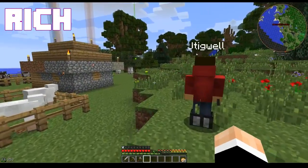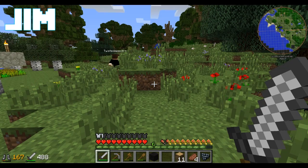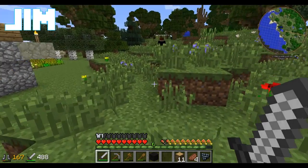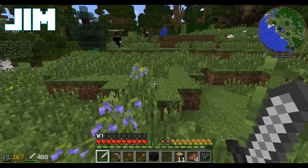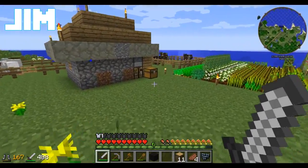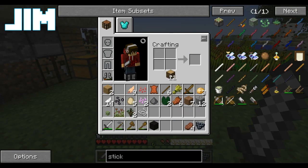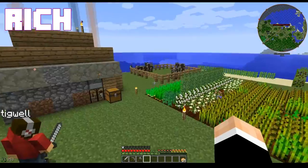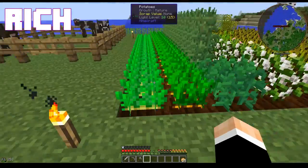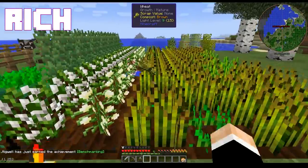So today I'm going to focus on building up the workshop. Rich is our lawn maintenance guy — I'm our engineer. Unfortunately I haven't yet figured out how to make a lawnmower in this game. That would be amazing. Alright, I'm going to harvest the crops and stuff, because we're obviously going to need more food.